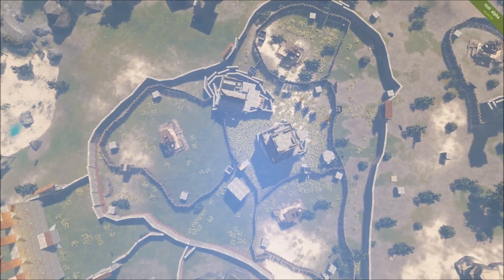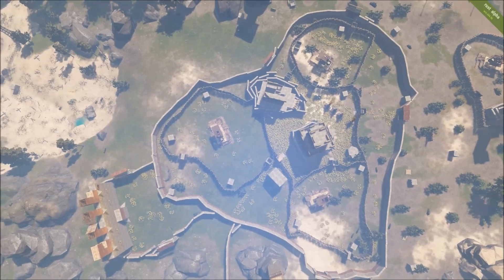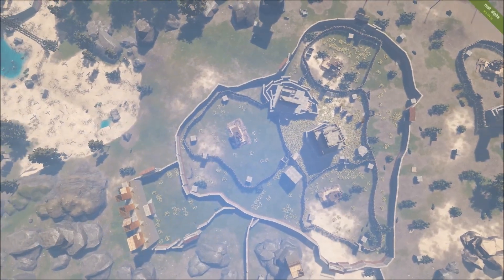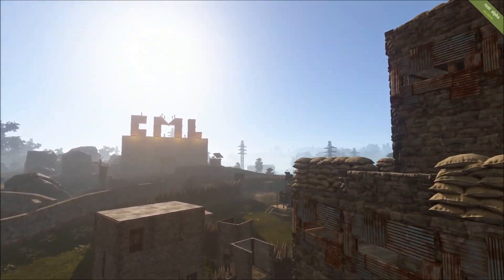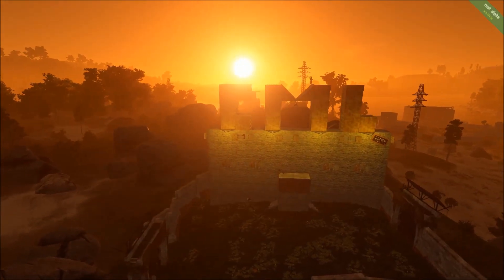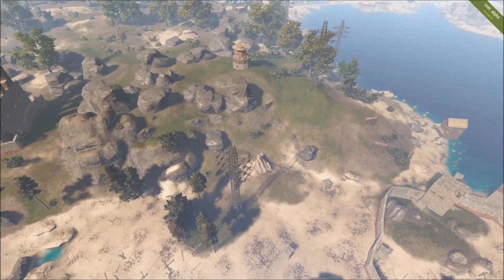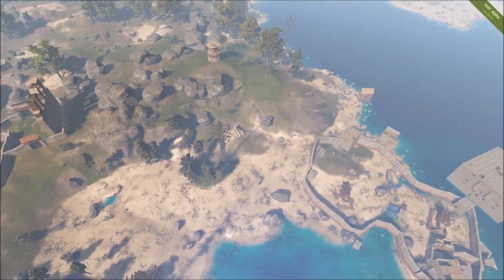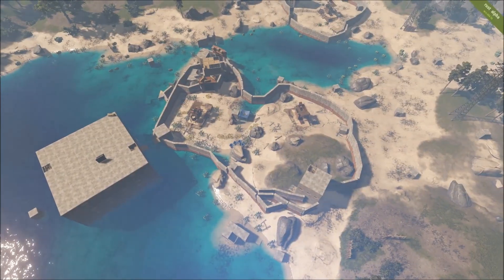As we pan out here, notice that the compound is structured very well and that everything has its own place. The quarries and pump jacks are walled off separately from the main base, and the pumpkin patch has its own area as well. You'll notice that they're flying their clan tag here high and proud, which is something that's both ominous and welcoming at the same time. As we pan out from the CML clan tag, you can get a sense of the geography and notice that there's a water base down here, which is relatively close.